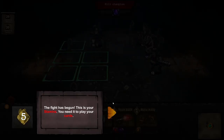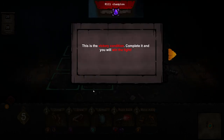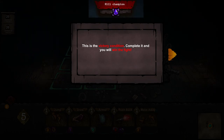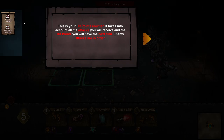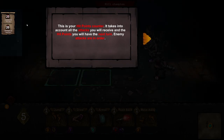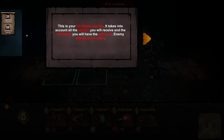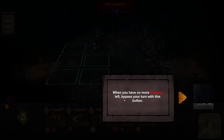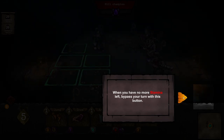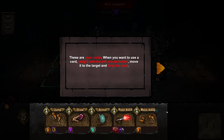The fight has begun. This is your stamina — you need it to play your cards. This is your victory condition: kill the champion. Complete it and you'll win the fight. This is your hit points counter — it takes into account all the attacks you will receive and the hit points you will have next turn. Enemy attacks are in order. When you have no more stamina left, bypass your turn with this button. These are your cards. When you want to use a card, drag it with the left mouse button, move it to the target and drop the card.